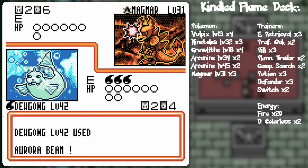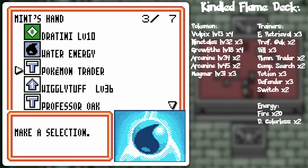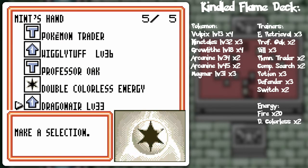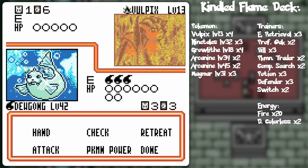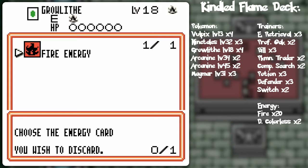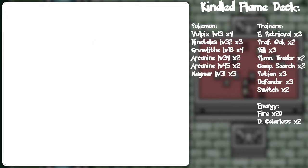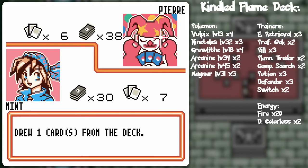Oh no, he doesn't have energy. Yeah, it looks like we're gonna have to do a repeat performance. He hasn't even been able to do any damage. If I were to Professor Oak, it would probably hasten his defeat — chances are I'd get some sort of energy removal, which would allow me to wipe out the energy on his Growlithe and prevent me from taking damage. Rematch! I'm sorry, not sorry. This is kinda hilarious, actually.